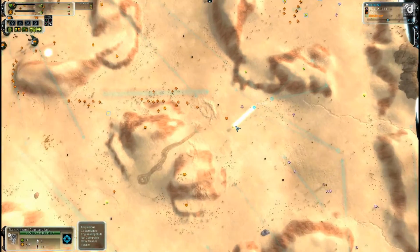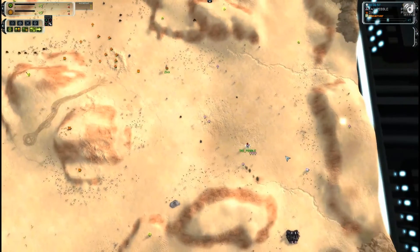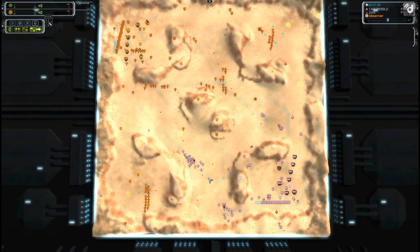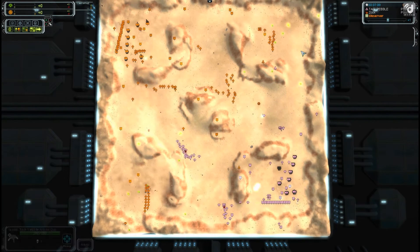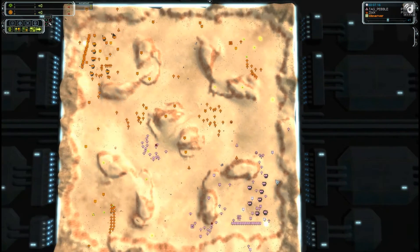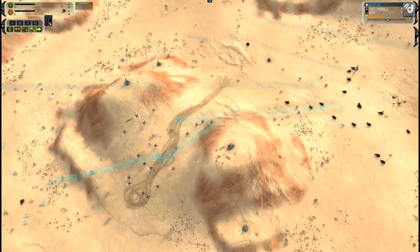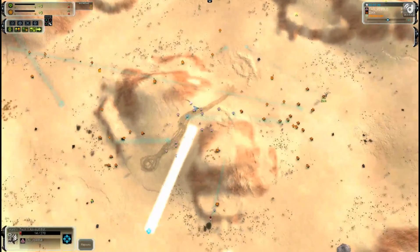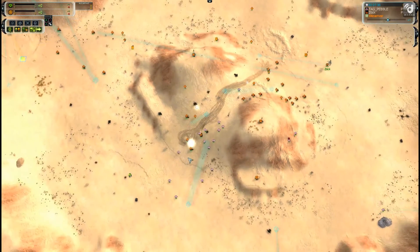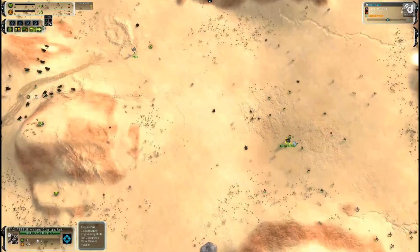Zock is trying to get a force together with his ACU. Pebble is not getting an upgrade yet — most likely gun. It's minute seven and Zock is moving in while Pebble retreats. Not clear if Pebble got that upgrade. Some of Pebble's units get in trouble going between two hills and are chased. The mantis are going to have to fight their way out, and they should be able to do so. Zock's ACU retreats slightly, giving Pebble a bit of a breather.